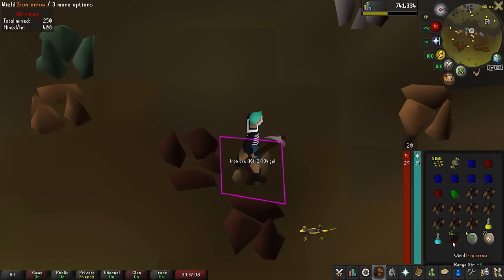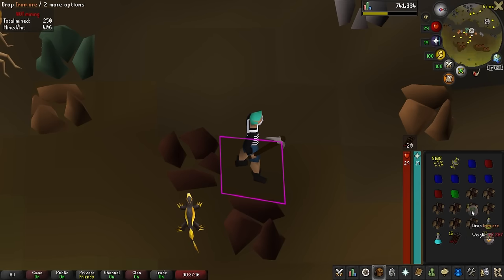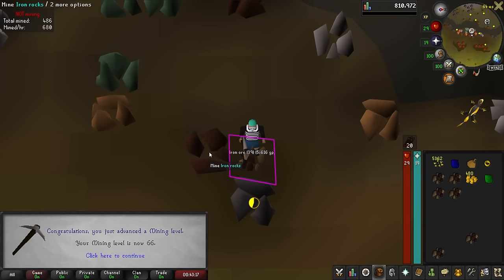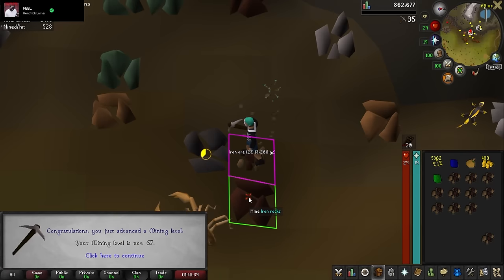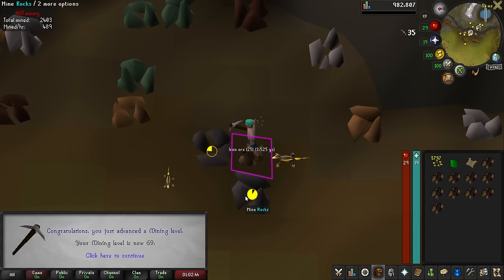I just did a maze random event. We got some iron arrows, but most importantly we got the chaos runes — 77 of them and six more nature runes. That is actually pretty huge. And there is everyone's favorite number: level 69 mining. Very nice.